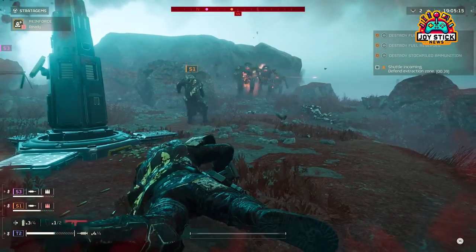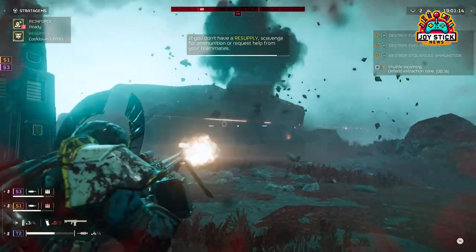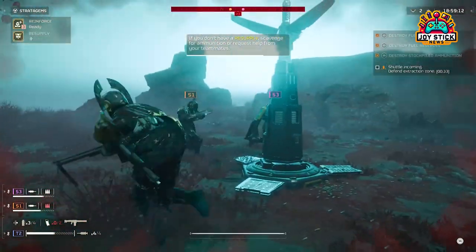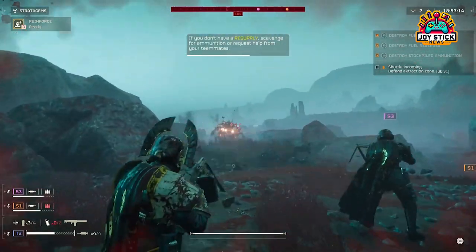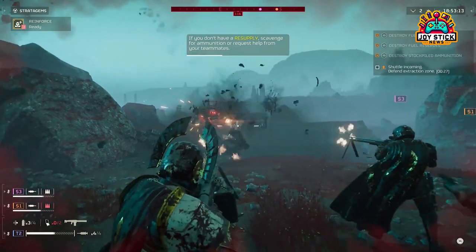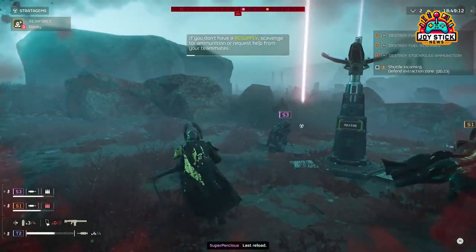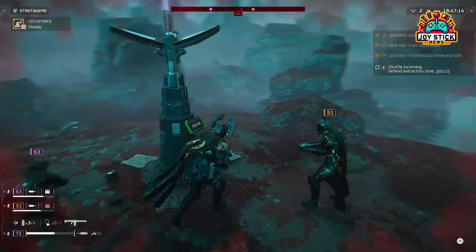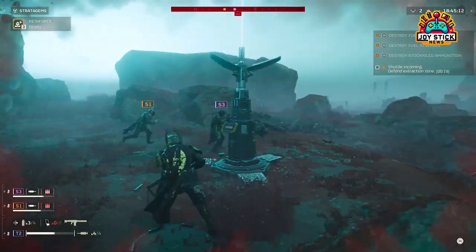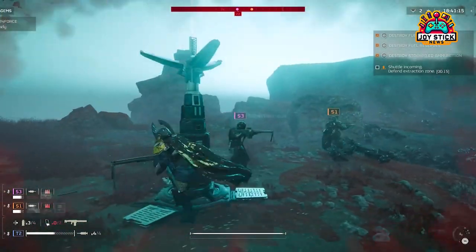Machine Gun Sentry. A reliable first line of defense, the Machine Gun Sentry is both affordable and effective. Its rapid fire capability makes it excellent for mowing down infantry and providing cover while you focus on more significant threats. Place it strategically to cover choke points or defend objectives. Its vulnerability to heavy fire means it should be positioned where it can surprise the enemy rather than directly in the line of advance.